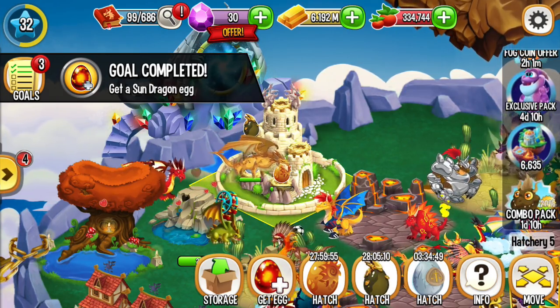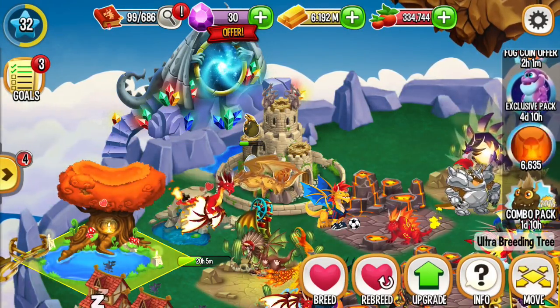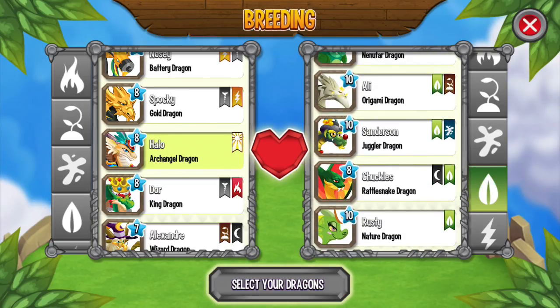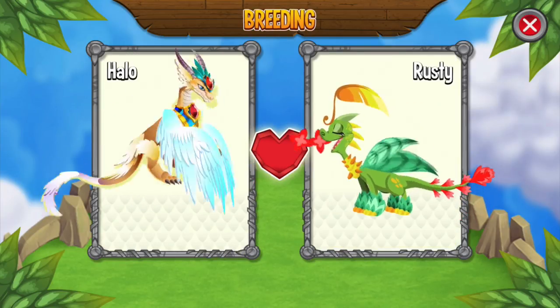I got the Sun Dragon. My breeding is Light with Flame. Let me breed it with Nature instead. Do I have Nature Dragon? Yes. Light with Nature.